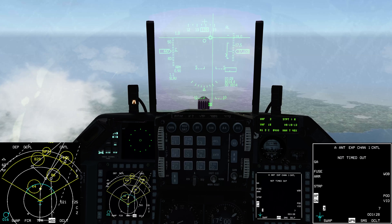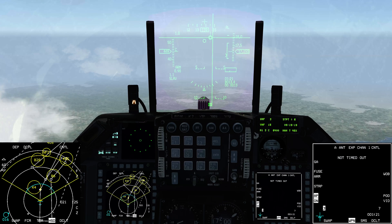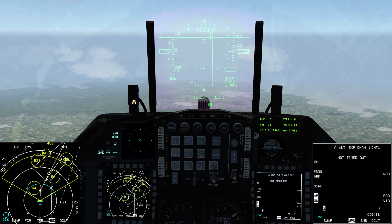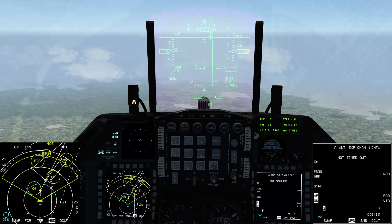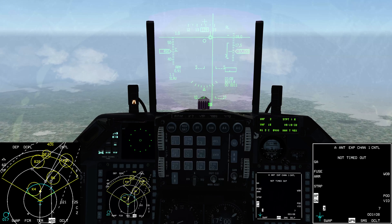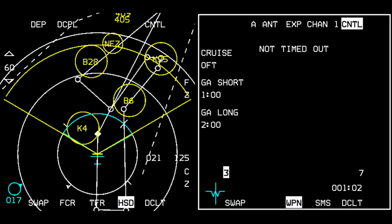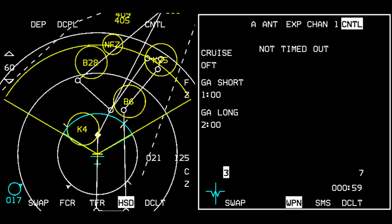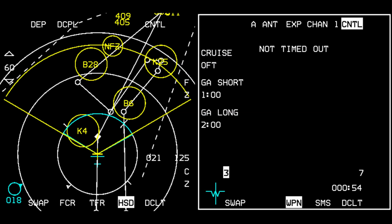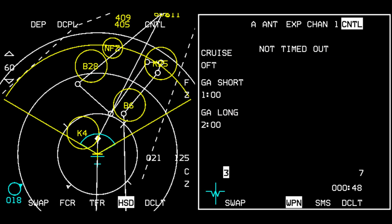A go-around is configurable between two and three minutes. It depends on the outbound leg, the turn, and then another minute or two back into the target — up to five minutes per round with the default go-around setting. Everything is configurable from the MFD. We have cruise altitude, which is the altitude the weapon maintains in flight level. Currently zero means maintain launch altitude.